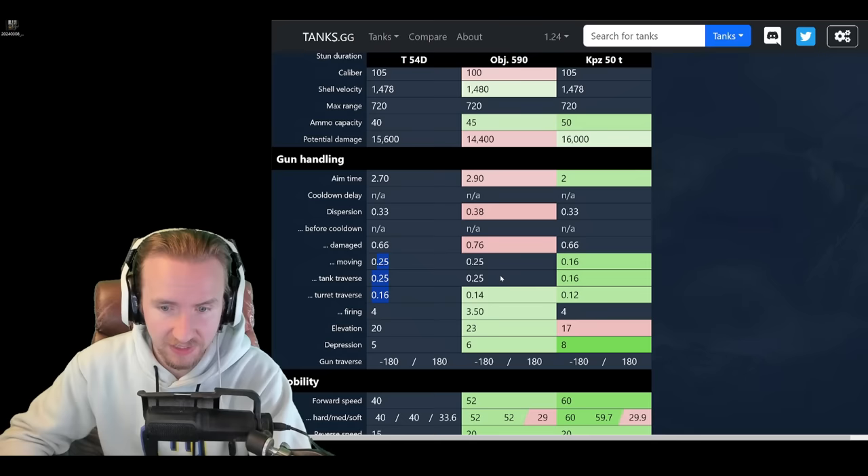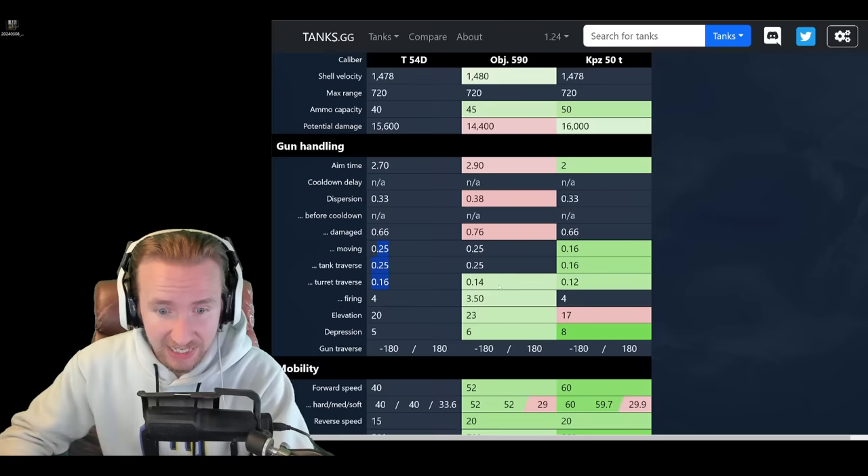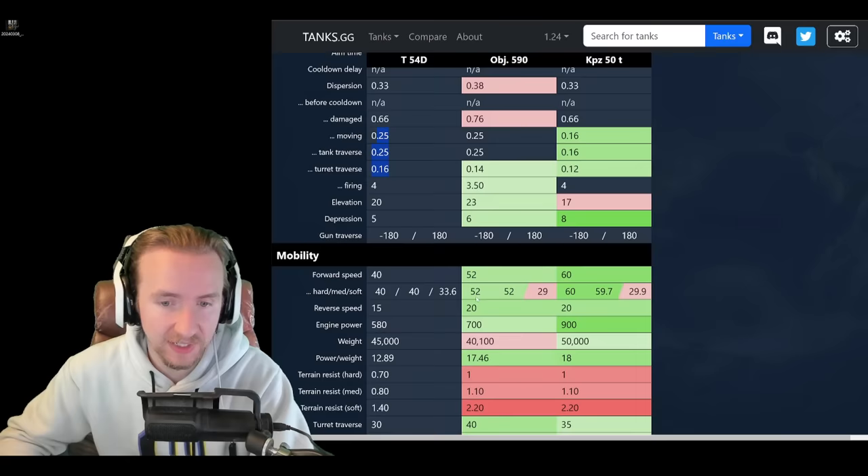This is where the good news ends. The T-54D has bad gun depression at 5 degrees, much worse than the 8 degrees on the Kampfpanzer, and even worse than the 6 degrees we recently had on the Object 590.